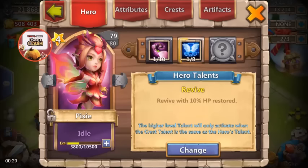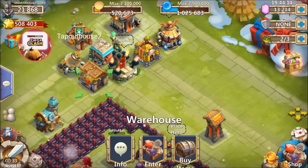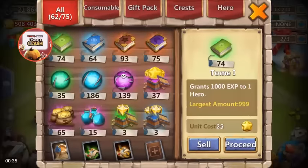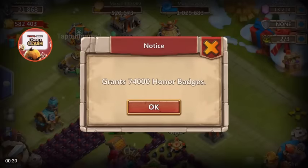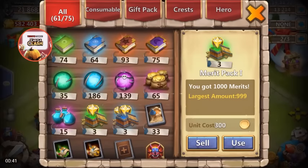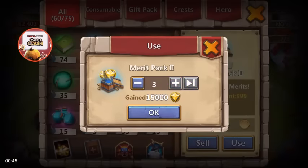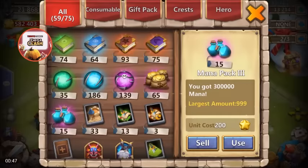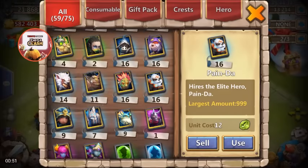We do got a Pixie hiding here in the back, but we're going to get in here and roll. Before we do that, we're going to open up a little bit more warehouse spots. There's 74,000 more honor badges and we've got some merit packs here — we'll open up all the stuff I've been kind of hoarding on this account.